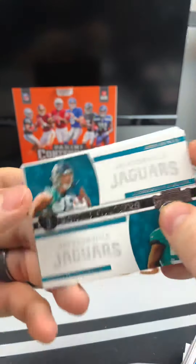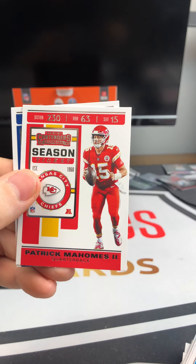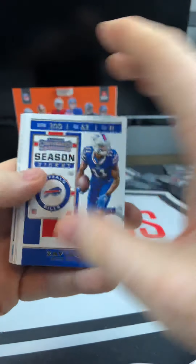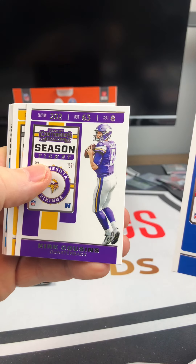Looks like we didn't finish this one up either — so this was the Round Numbers. Daryl Henderson, David Long, Round Three. David Johnson, Sonny Michel, and a Devante Adams. We're still looking for one more patch card. Julio, Tyrell Williams, Pat Tillman.